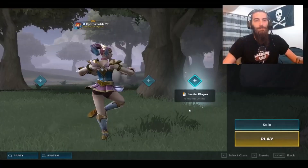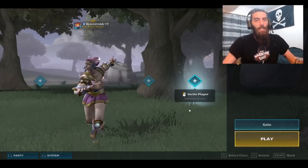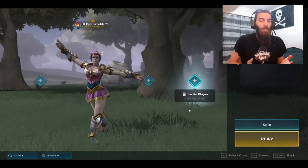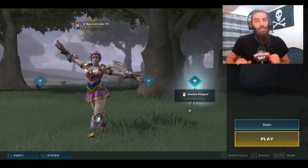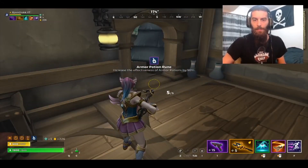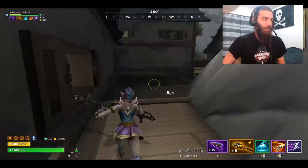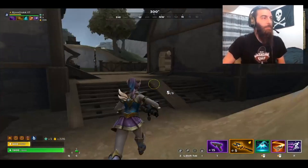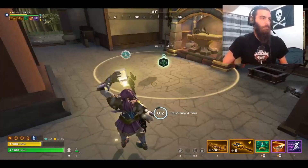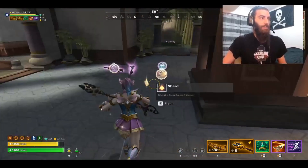I snag both of these up whenever I find them. However, their downside is that you need to have potions or a healing support ability for them to have any sort of effect. That's why these two runes are off the top five countdown. Armor Potion Rune — very nice — was an honorable mention. The only reason it's not on the list is it's really effective but requires armor potions to use, making it technically useless until you find one. Healing Increase Rune and Armor Increase are similarly somewhat effective but conditional.